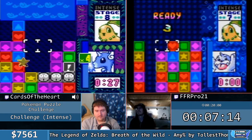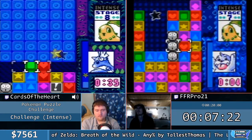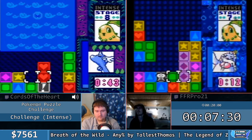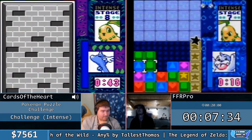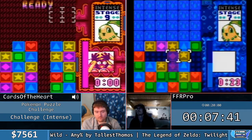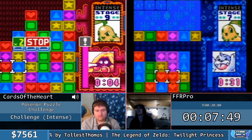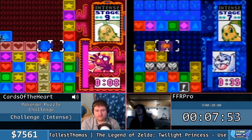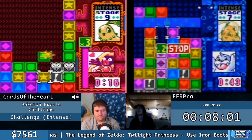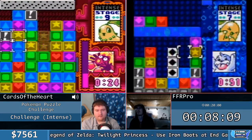Cards is on a really good pace here. He is working to take down Claire, the gym leader for the 8th gym. The thing that makes Intense so difficult is that the AI is going to be sending massive garbage blocks at you. They have something called an attack bar — it's like an invisible meter that counts down in the background. Once their attack bar fills up, they can start sending attacks. On Intense Mode that fills up pretty quickly, and they're going to start sending a lot of garbage at you. You have to be prepared for that massive garbage block to come down and to start chaining off of it.